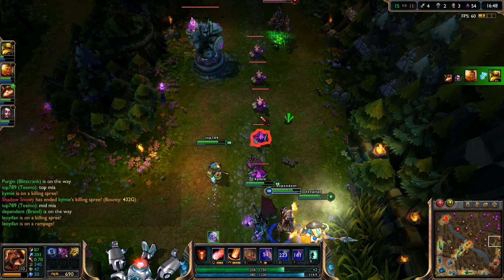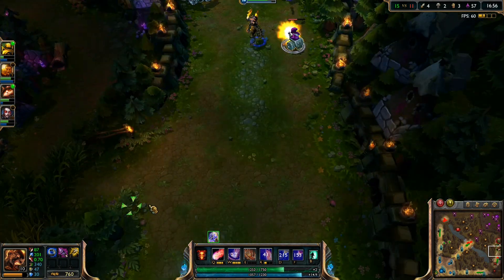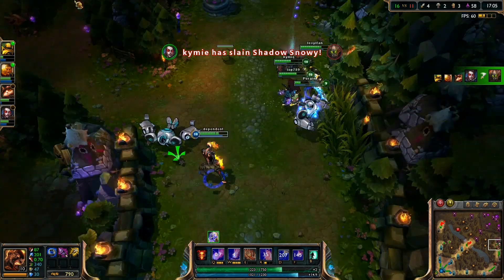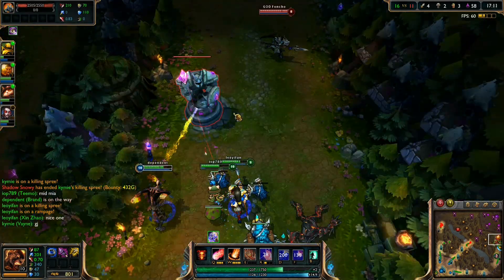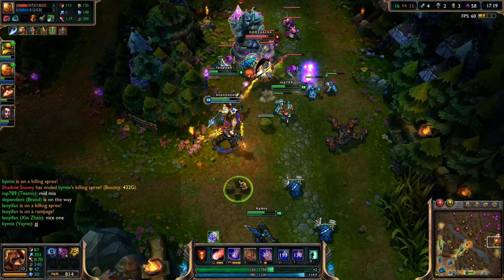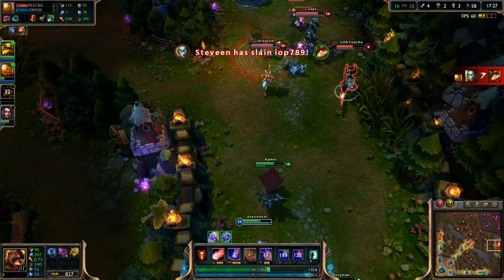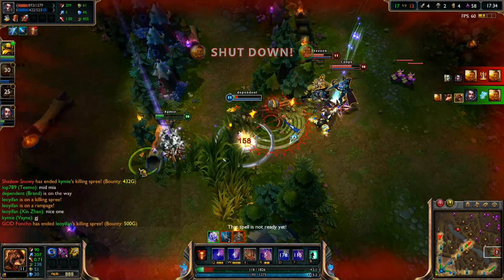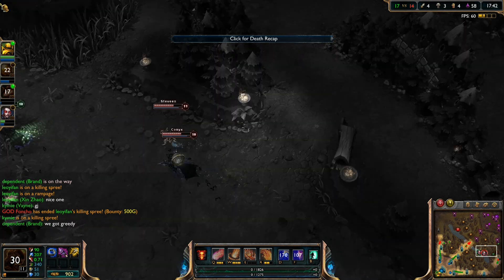Now Xin Zhao is a very strong champion - my next tutorial might be Xin Zhao jungler. I'll do many games with him and the best game worth uploading, I'll upload it. Xin is one of the best junglers simply because he can always land an effective early gank around only level 2. You only need the blue buff to get to level 2, and at level 2 you need your charge ability which instantly closes on the target and slows them, plus your jumping skill which after three attacks will knock the target in the air and slow them even more.